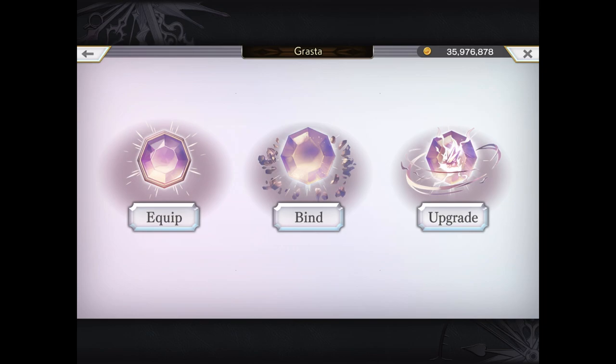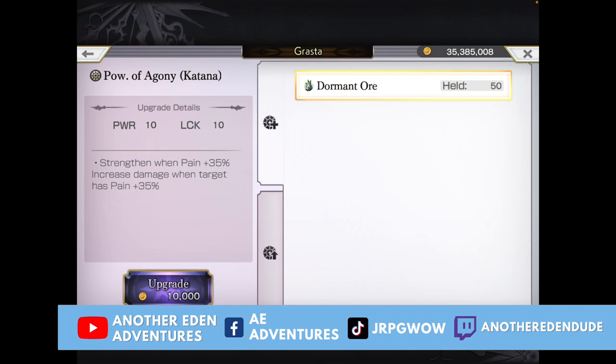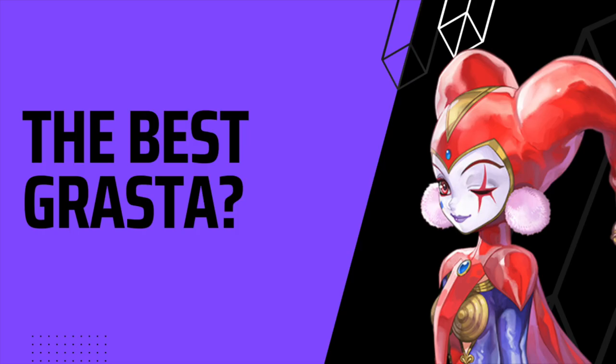From there you have two options. The first option allows you to use a dormant ore to give it a standard upgrade — for example, I can use one dormant ore to upgrade a GRASTA from giving 30% damage to 35% damage. If you're more ambitious, you can choose option 2 to select the pain enhanced ore to increase the damage by 50%. The challenge with upgrades is finding them — I'll attach a link in the video description for where to find each ore.